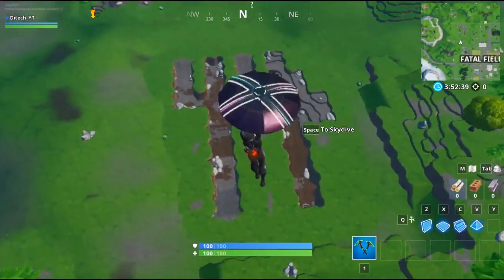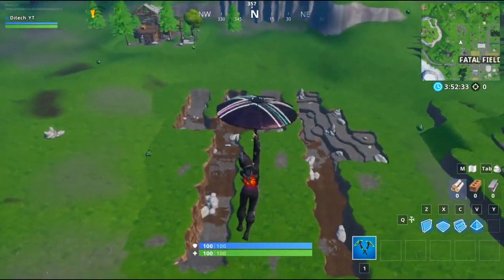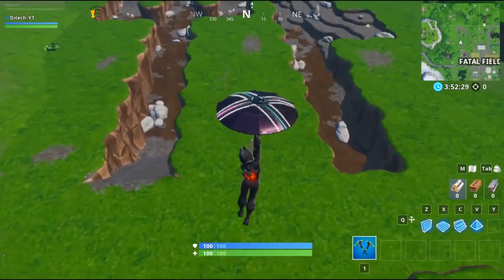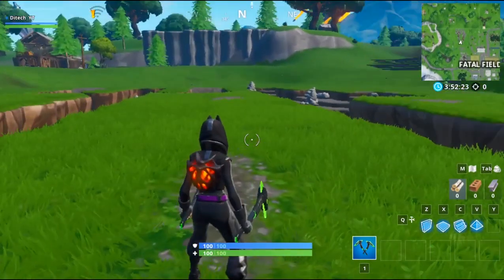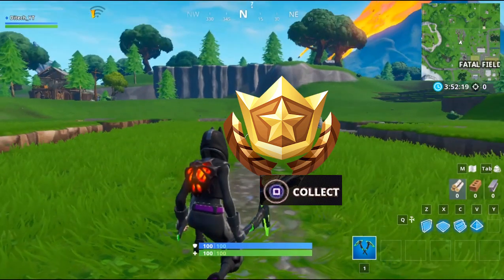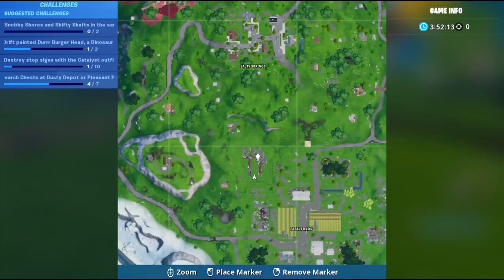There are six spots available after you complete all the challenges, and you can find the battle star exactly right here. This is probably the spot because it's the only place that looks like a knife and a fork.